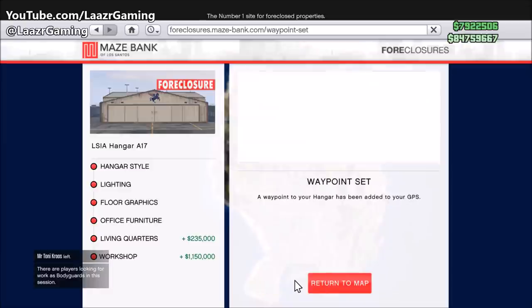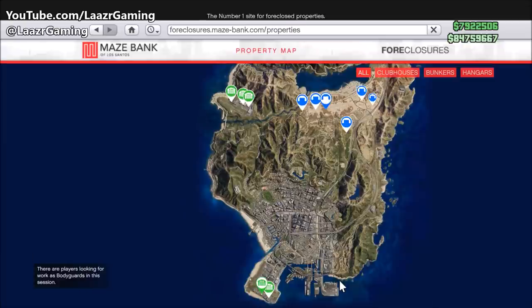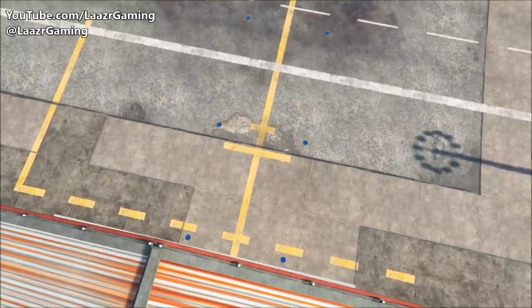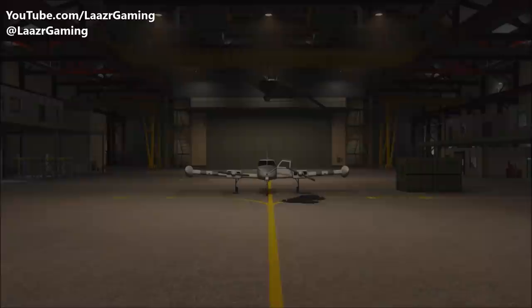You can also add a workshop, which will set you back 1.15 million, but it allows you to customize your aircraft, apply upgrades, and really turn them into a beast. Once you enter your hangar you'll be greeted with a cutscene from Ron, who is Trevor's friend from story mode. I'll quickly play this out so you guys get a better idea of what it's all about.